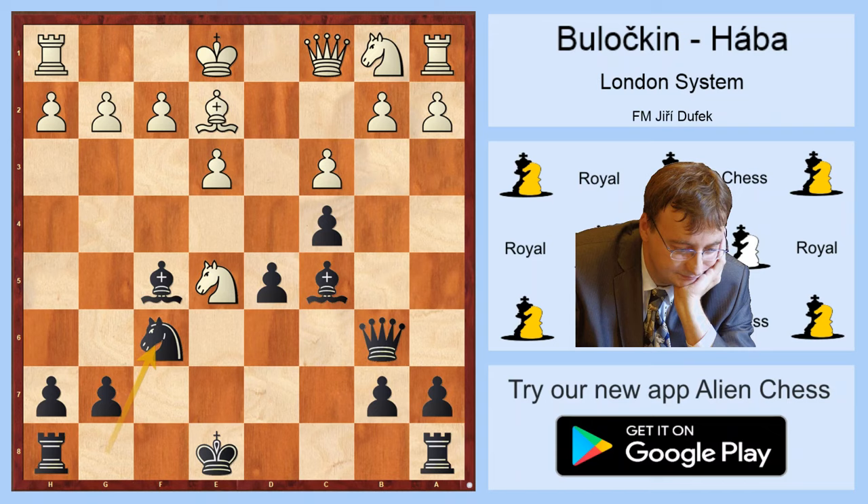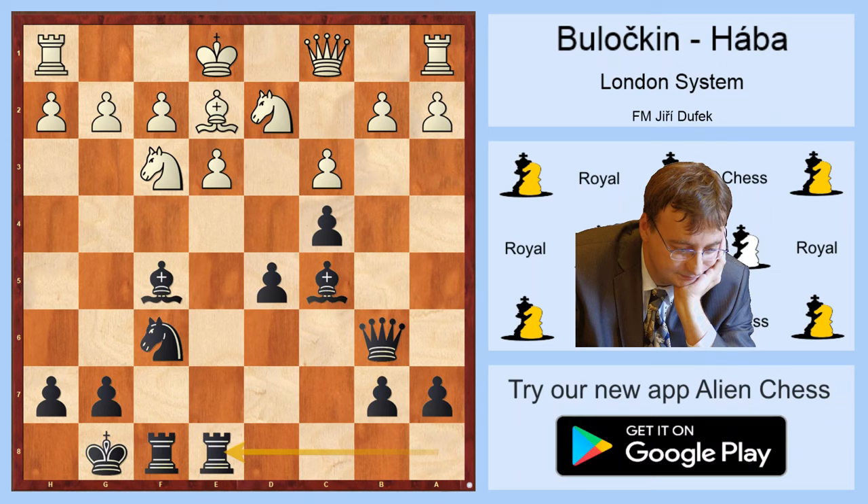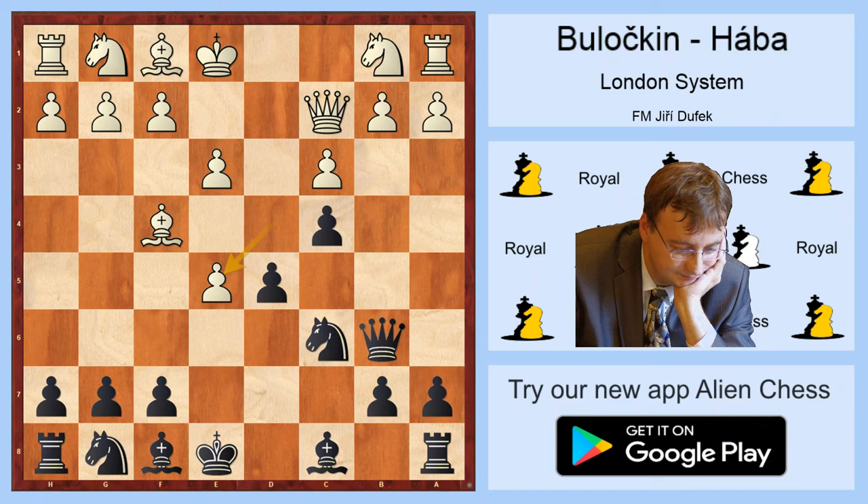After Bxe2, Nf6, Nd2, short castle, Nef3, Rxe8 — Black has very nice compensation for a pawn. But in the game White played Dxe5, and now Bf5 is a sensible move. After Qc1, we have the first critical position for Black, because in this position he has at minimum three very sensible moves.